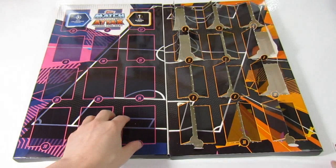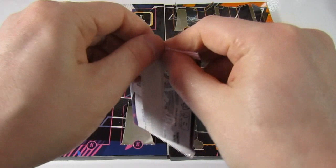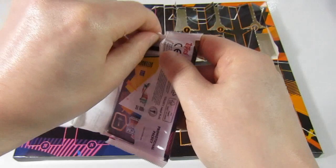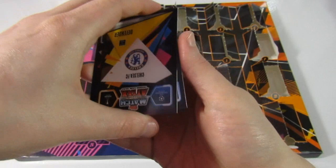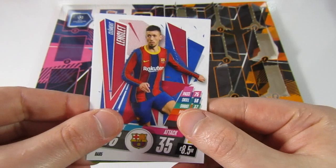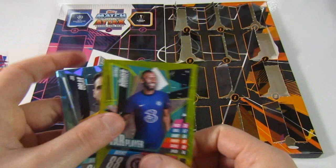Moving on to the second side. Door number thirteen — unlucky for some! We have demolished this calendar. There is a code. We have a Leng Lei which is a need for us, then Grimaldo, Trent Alexander-Arnold, an all-black man of the match again, and a Rudiger star player.